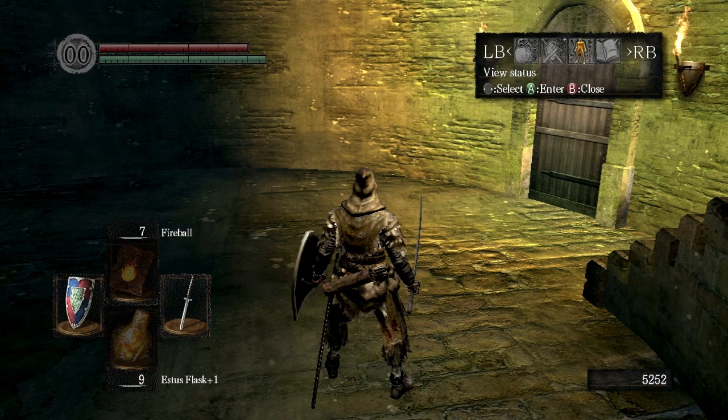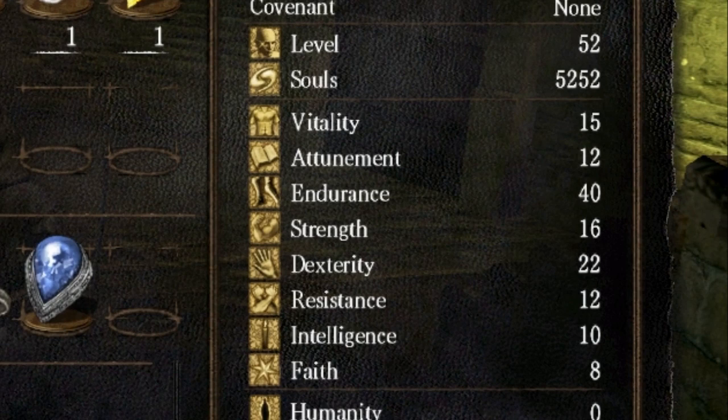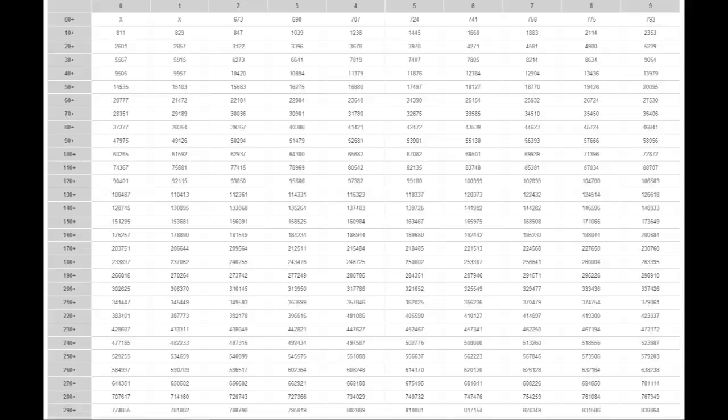This is what we came for: Havel's Ring. Let's go ahead and equip that. Before I do that, I do want to point something out. I used the souls that the online player gave me a couple of episodes ago to level up my endurance all the way to level 40. There was a reason I wanted to do that — to tell you guys, don't level up anything past 40 once you get it there. Once you get endurance to 40, just keep it there.